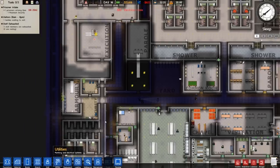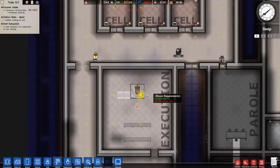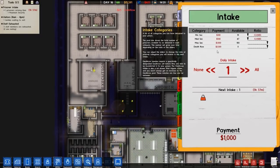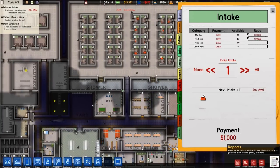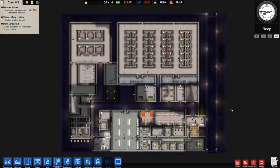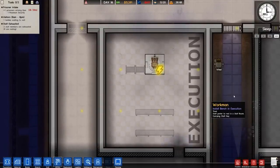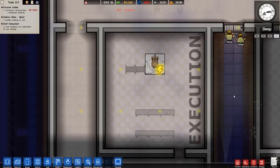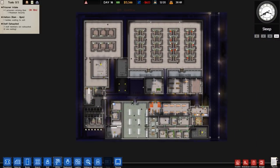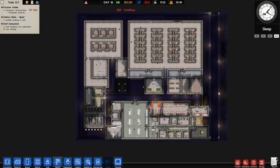I think we're going to leave it there because we now have the execution room, we have the electric chair, and we are ready to start receiving death row inmates. Currently not available but we've only just unlocked it, so we will get there at some point. I'm going to leave it there for next episode. I'm putting it off — I'm putting it off — I don't really want to get into that sort of thing, but that's what the prison is about and we're going to have to get there at some point. As always, comments in the comments. Thanks very much for watching, take care.